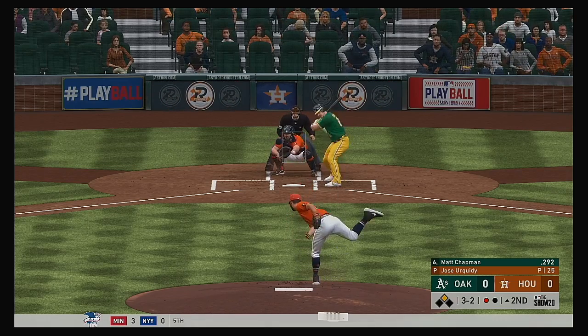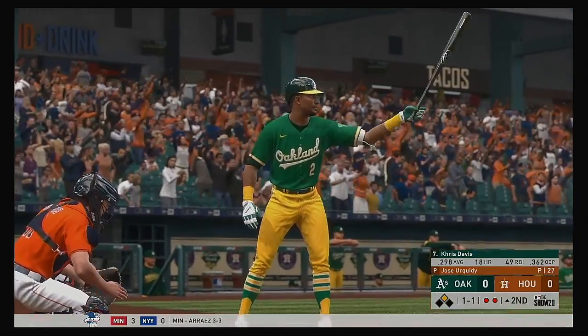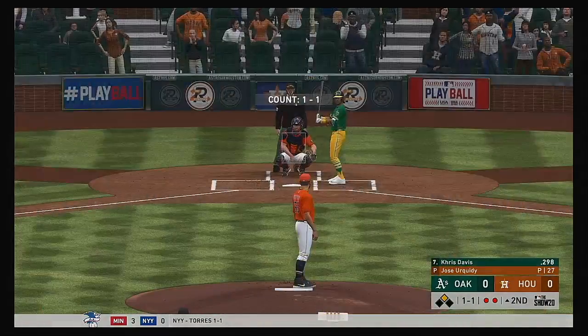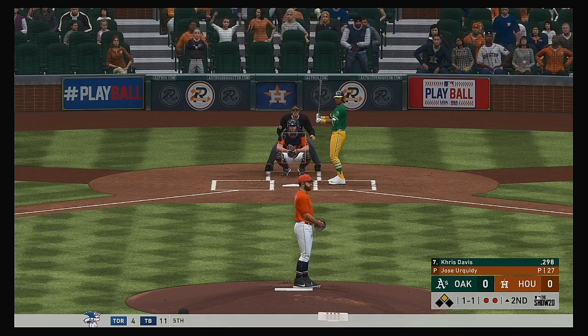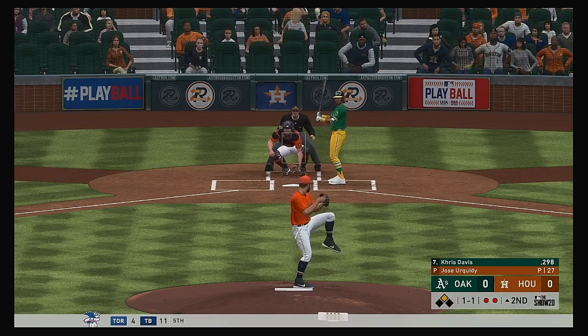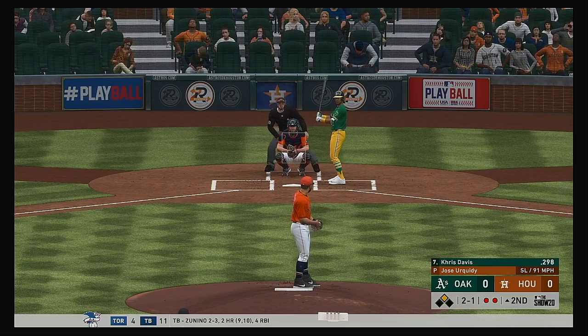At the plate now: Matt Chapman. He tried to hold back but won't be able to — that's ruled a swing, and there are two away. Now batting, Chris Davis. Opportunity for him here to pick up that runner from second with two away. He'll turn to the slider, and it just misses. 2-1 now.